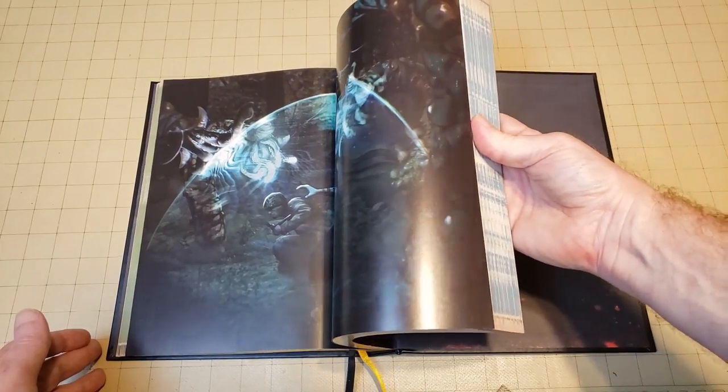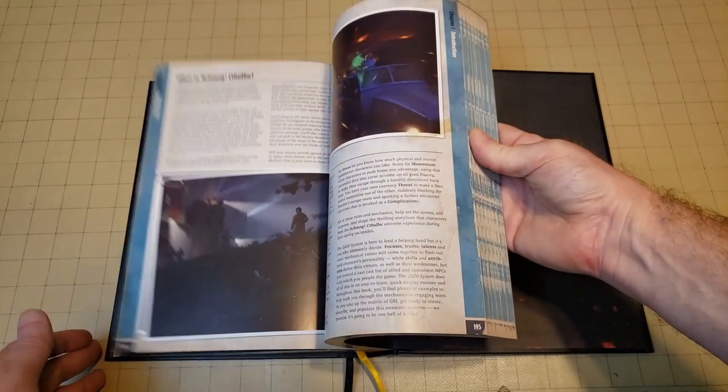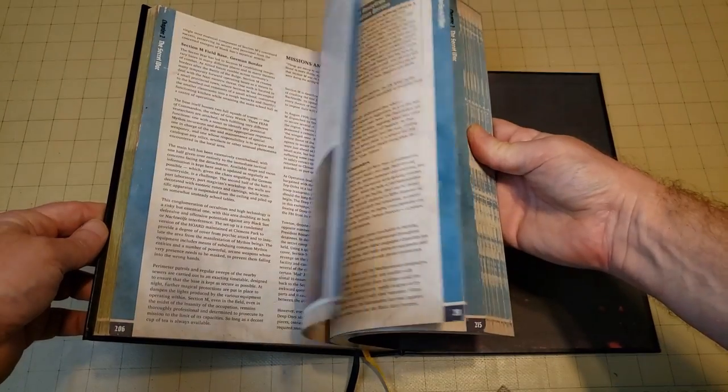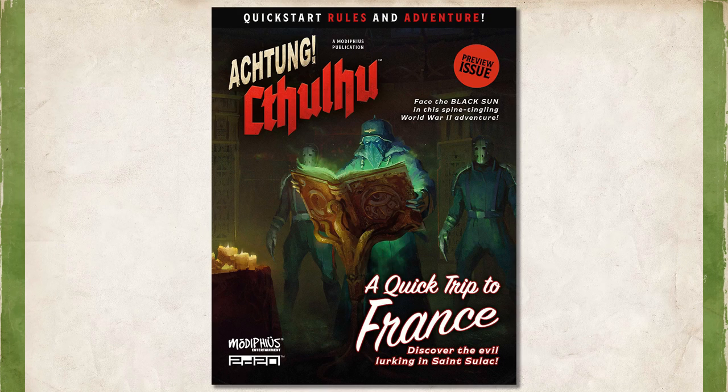My first criticism is that even inside this stunning 458-page rulebook, there isn't a sample adventure. I mean, they remembered to include one in both Conan and Star Trek, so why not here? Well, that's where the Quick Start Rules come in.